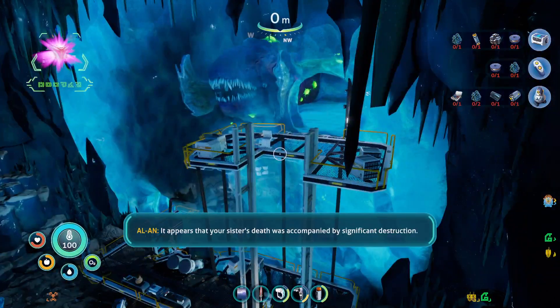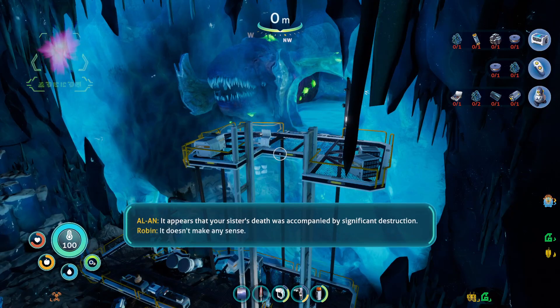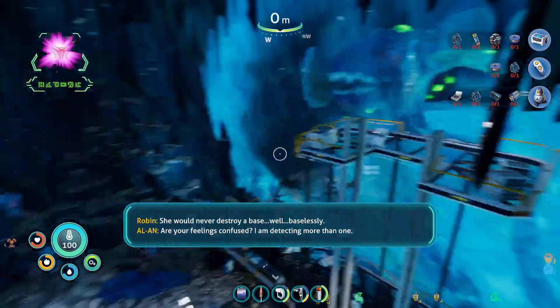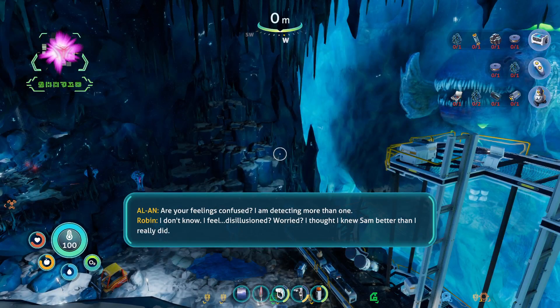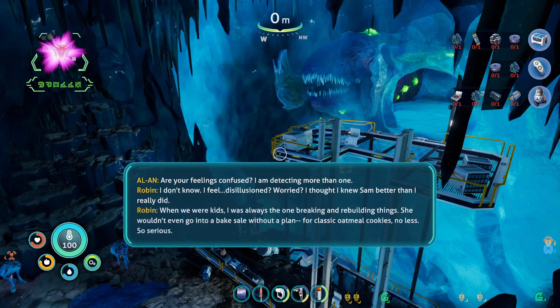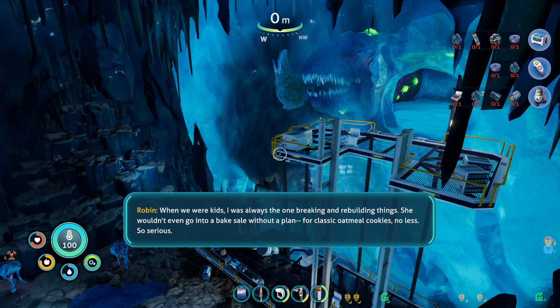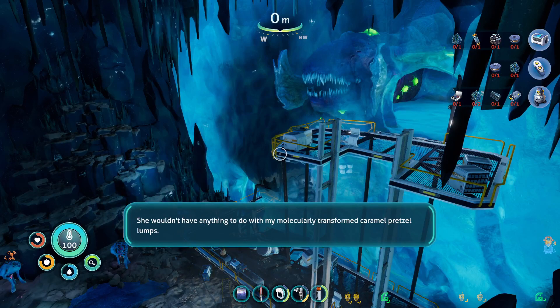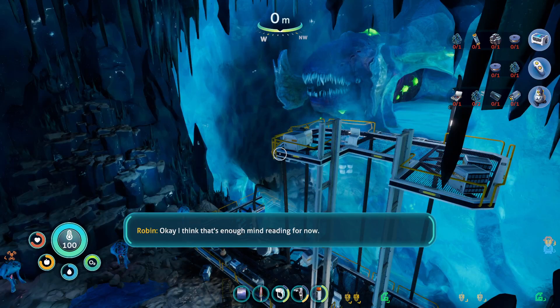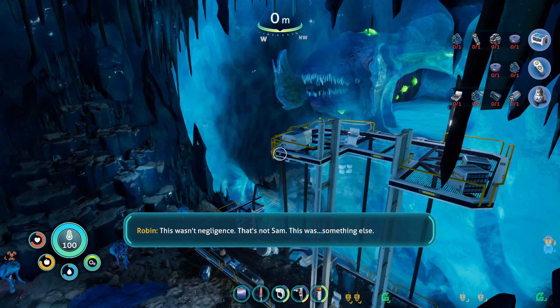Hold on — it appears that your sister's death was accompanied by significant destruction. That doesn't make any sense — she would never destroy a base. Baseless — are your feelings confused? I am detecting more than one emotion. I feel disillusioned, worried. I thought I knew Sam better than I really did. When we were kids I was always the one breaking and rebuilding things — she wouldn't even go into a bake sale without a plan, classic oatmeal cookies no less. So serious. She wouldn't have anything to do with my molecularly transformed caramel pretzel lumps. This wasn't negligence, that's not Sam — this was something else.